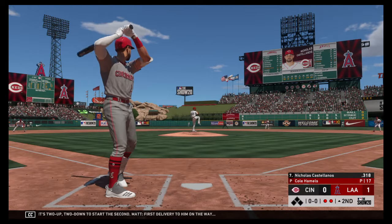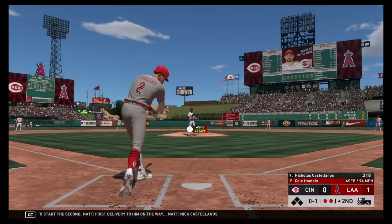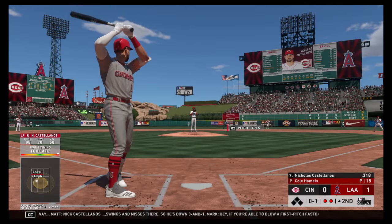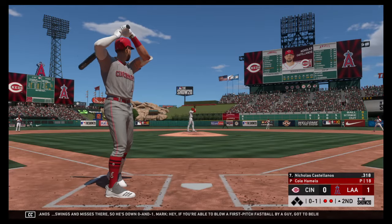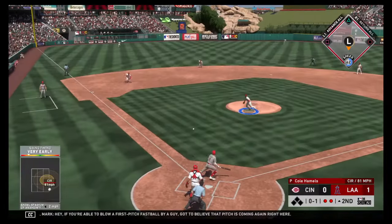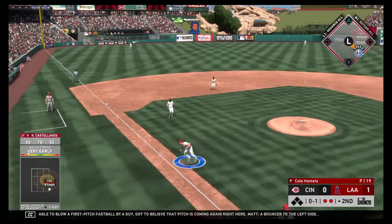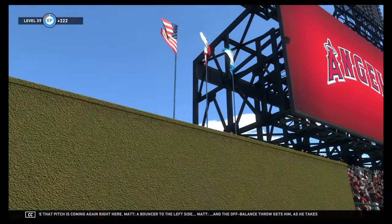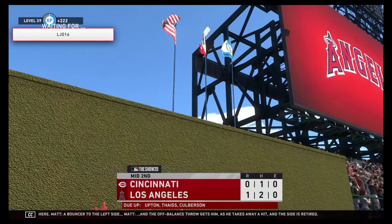First delivery to him on the way. Nicholas Castellanos swings and misses there, so he's down 0-1. If you're able to blow a first-pitch fastball by a guy, gotta believe that pitch is coming again right here. A bouncer to the left side and the off-balance throw gets him, taking away a hit. His side is retired.